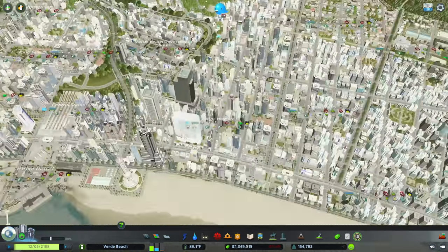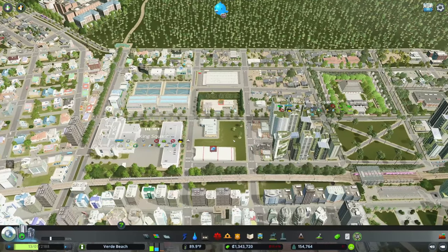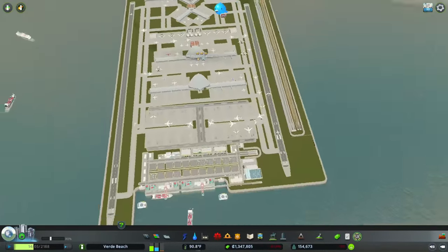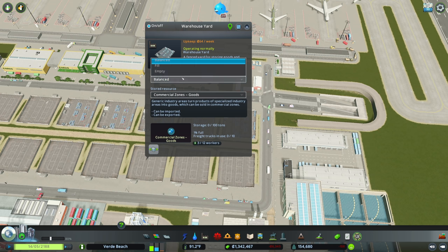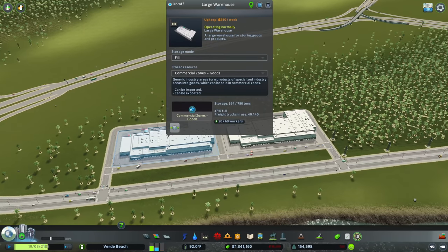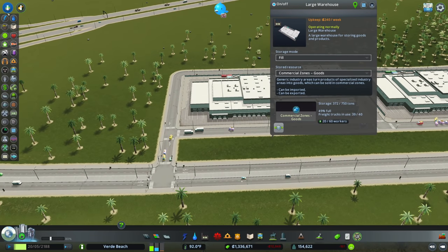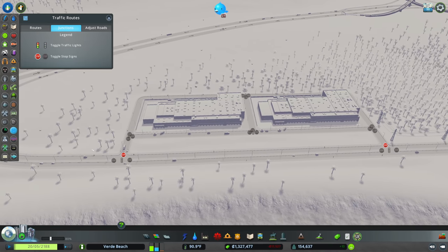We're still having goods issues and I think this is a problem with my warehouse setup. I've tested this and the way I was able to resolve it was to come through and set all of these to fill. I'm going to come through any of my general goods warehouses and set these to fill — this tells the game to import goods, import as many as you can. There's no warrant for a signal here so we'll get rid of that and just have a stop sign.